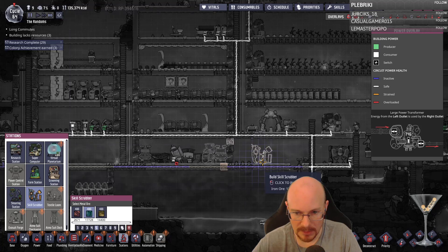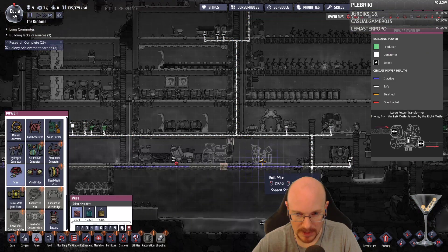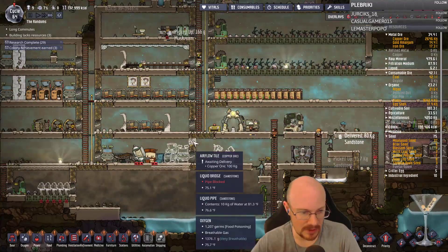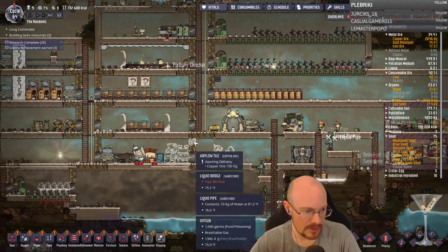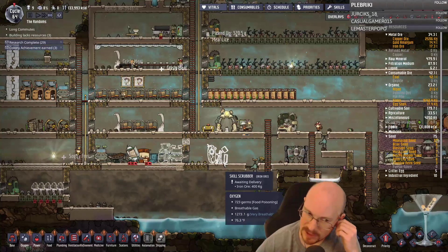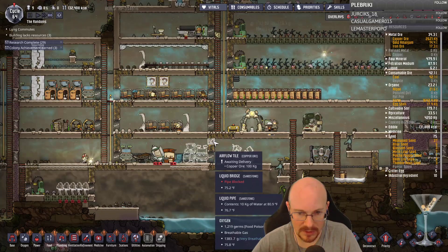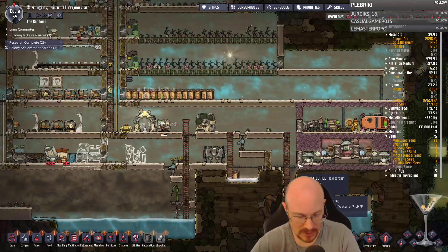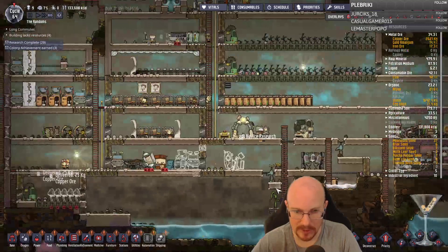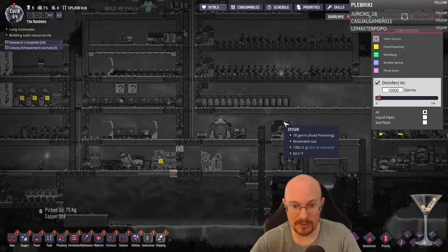That's a good idea — I didn't even think about that, because that would let me use her skills where I want them to be. Brain shaker — it unlearns their skills, resets her skill points. All right, now we're pumping water for this thing. We know it doesn't take a lot of water, so this should be plenty for now. That'll be some clean, germ-free water for a little bit.